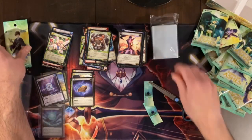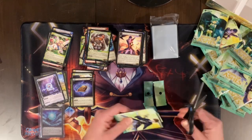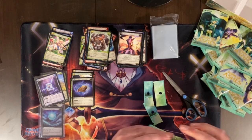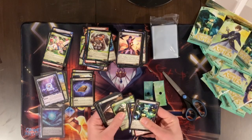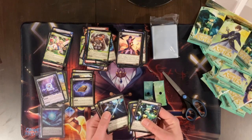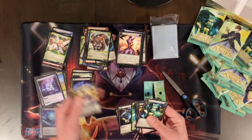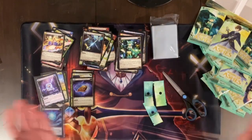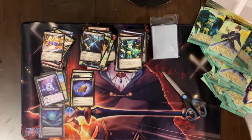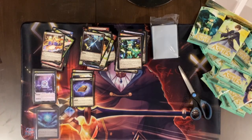All right, let's open up the last pack. Let's see what we get. Gildas — my nemesis, but very happy to have pulled her. All right, so that's the first box. Thanks for experiencing that with me. I hope you were excited to watch, and who knows — maybe I'll record another one.